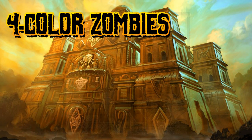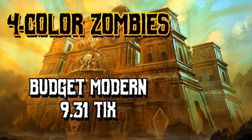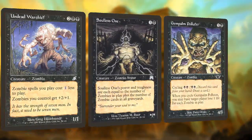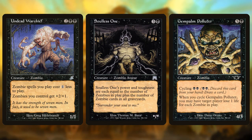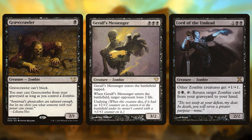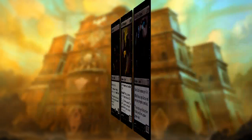What's going on guys? Today we're going to take a look at a budget modern deck, and this one is very nostalgic for me because we're going to be playing four color zombies. The first real deck I ever built was Tribal Zombies back in the Onslaught block, which was composed of things like Undead Warchief, Soulless One, Gem Palm Polluter, stuff like that. But today we're bringing Tribal Zombies to modern, and we're stretching into four colors, because mana bases in modern are kind of crazy at the moment, at least for tribal decks.